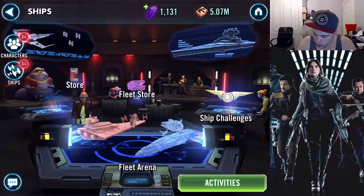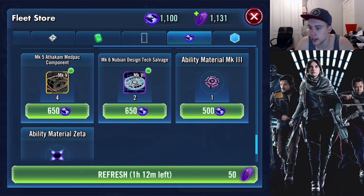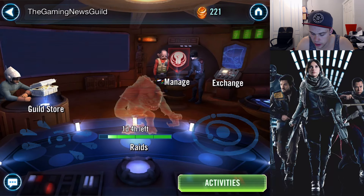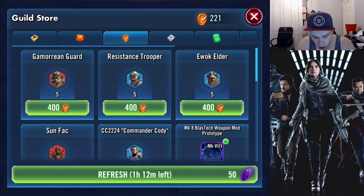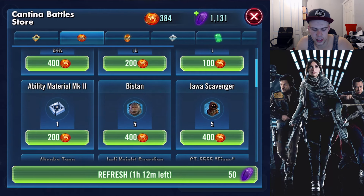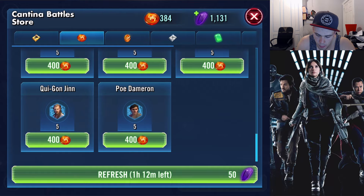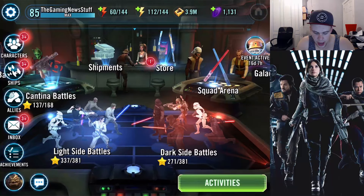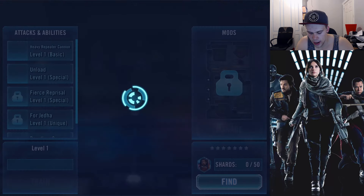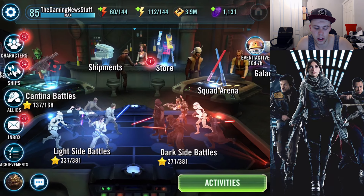We're going to have a look in the Fleet Store to see if Chirrut is in here — no, Chirrut is not currently in there for me, but he might be there for you, which is awesome. We'll also check if Jyn Erso is in the Guild Store — not currently, unfortunately. Bistan is confirmed in the Cantina Store, which is pretty cool if you've been looking to farm him. And Baze Malbus is in 9C Hard, so I'm going to have to work on my light side team to get there.